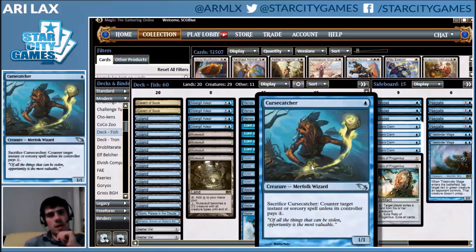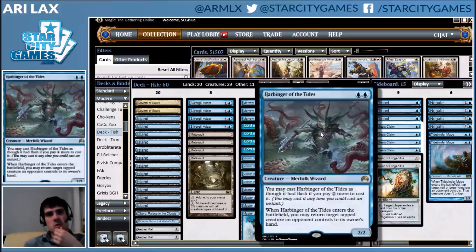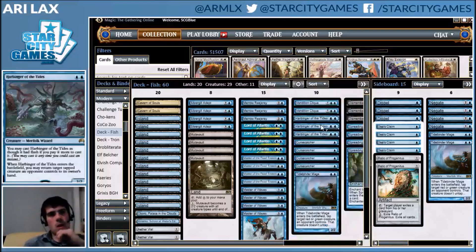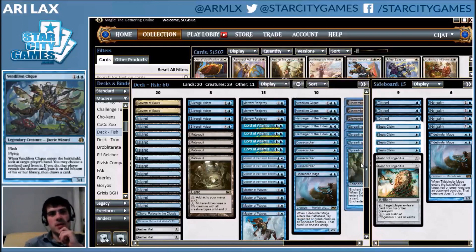Cursecatcher is not only a way to interact with combo, but it's your cheapest threat. Curving out with Cursecatcher is often just really aggressive. Harbinger of the Tides was a pretty big addition for this deck when it came out in Magic Origins — at the time it was fighting Infect, but now it's going to be fighting Deathshadow. Decks that are trying to aggressively race you with singular creatures are really broken up when they get hit by this card. And then Vendilion Clique was a big addition for interaction on combo matchups — it actually adds a creature to the battlefield, which I think was something this deck was lacking.